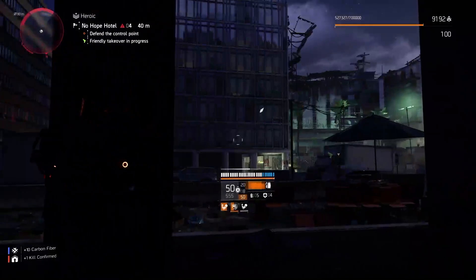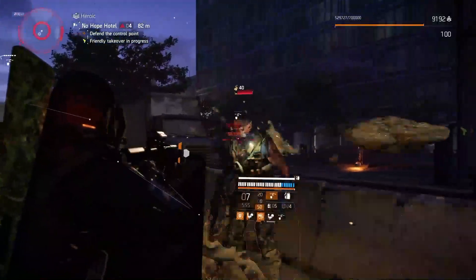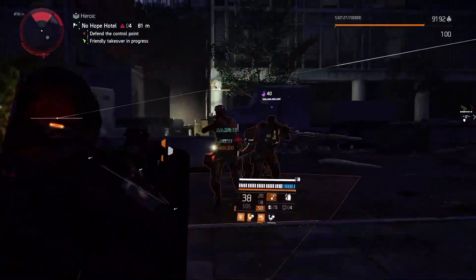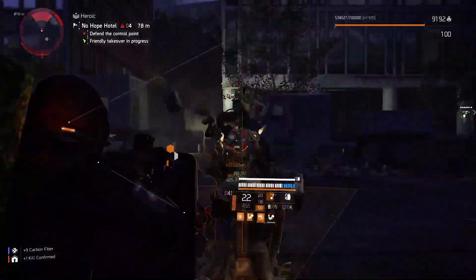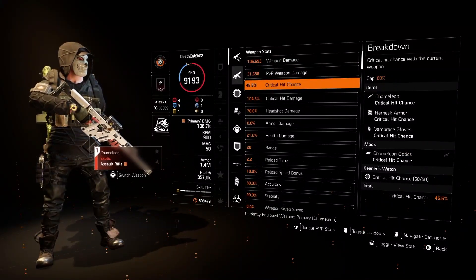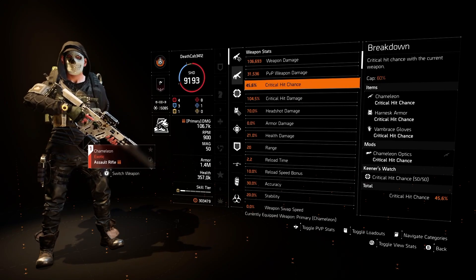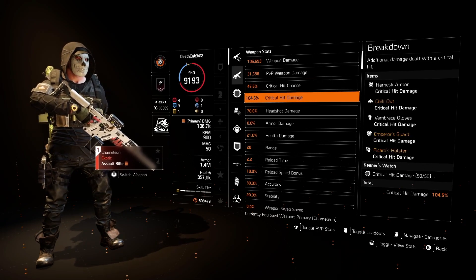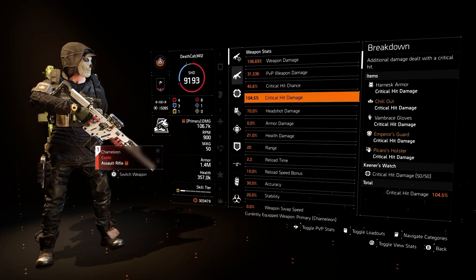We're playing out of cover. This thing doesn't have really good optimal range — it sort of plays like an SMG. I play very close and personal with this thing, and I like it much better than the Dark Winter with that 900 RPM and 50 in the mag. Looking at our stats, I have my crit chance set up at 45%, because Adaptive Instincts is going to kick in and give me another 20%, pushing this to 65%. The cap is 60, so I have 5% wasted. The crit damage shows 104, but we're going to get 50% more, putting us at 155% crit damage.